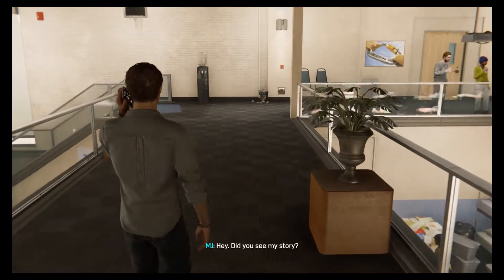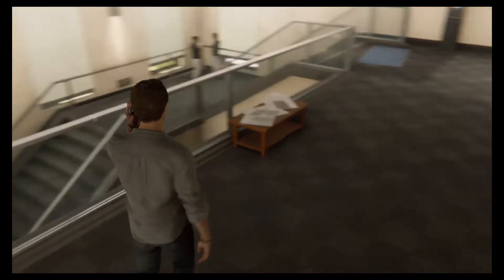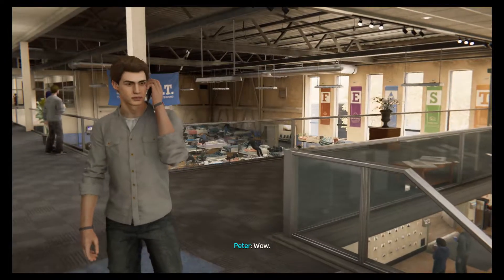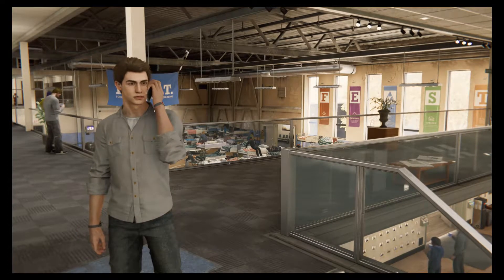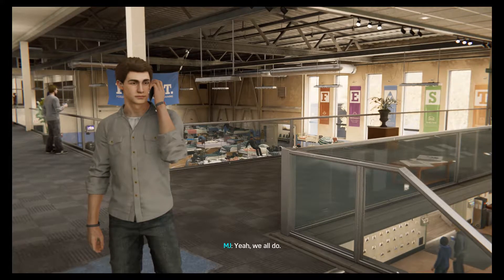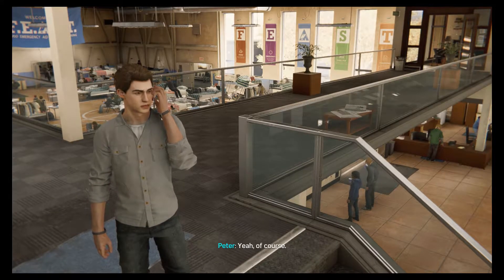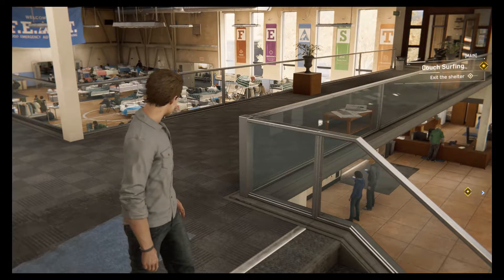MJ says: 'Hey, did you see my story?' Peter: 'I did. Robbie must be pretty happy right now.' MJ: 'Yeah, it kind of went viral, and get this - Mayor Osborne is going to give Officer Davis an award this afternoon.' Peter realizes it's tied to Osborne's campaign rally. MJ says it's still a cool moment for Officer Davis and his family, and invites Peter to join her covering it.